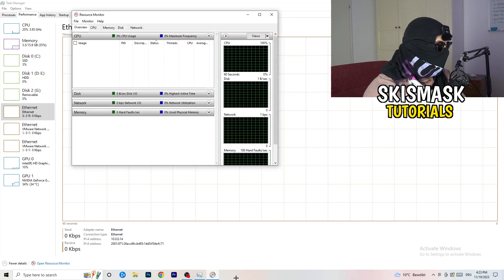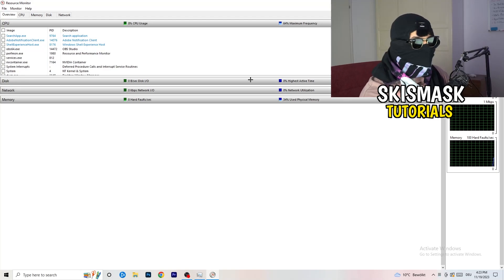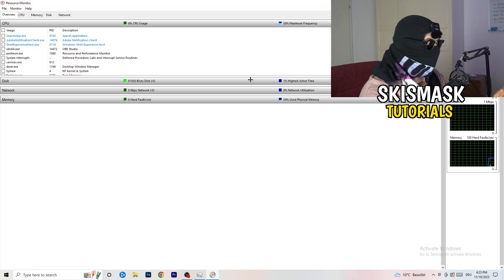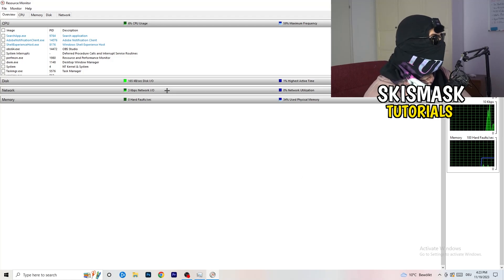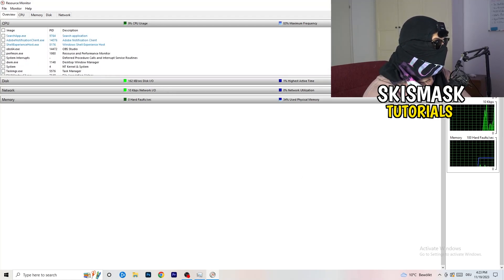From the Performance tab, click on 'Open Resource Monitor' in the bottom left corner. Open that up — it may seem a little tricky but it isn't. Wait about 10 to 30 seconds and it will load every single application and background process that is currently using your network, as you can see.